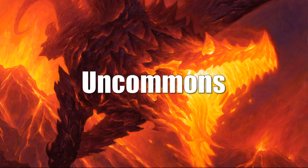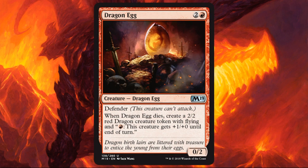Moving on to some uncommons, beginning with Dragon Egg. I always like this card because it gums up the battlefield nicely. You put this down on turn 3 — if your opponent is being more aggressive, they have decisions to make: do they keep attacking and let you block with it to get the 2/2 flying fire-breathing token, or do they lay off? This can also be sacrificed to another effect in Rakdos colors, giving you that 2/2 fire-breathing flyer right away.